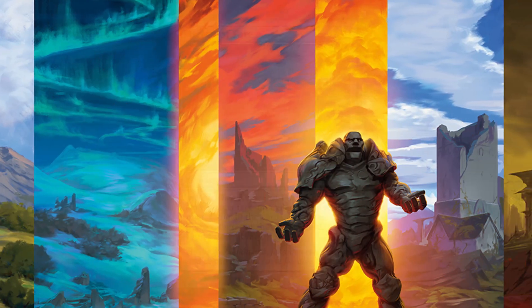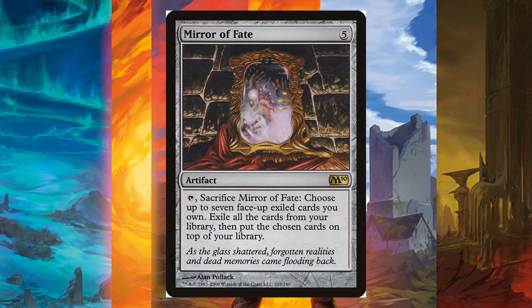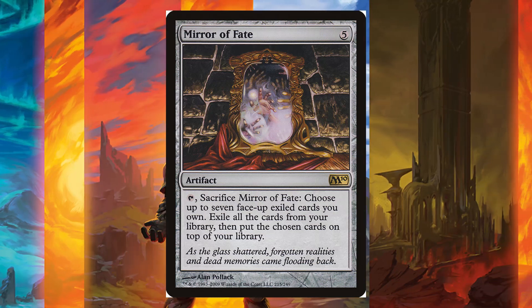The second part of our combo involves Mirror of Fate. This card allows us to bring back any cards from exile at the cost of our own library. This is a small cost to pay when the reward is infinite turns.